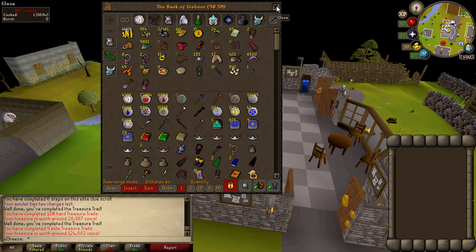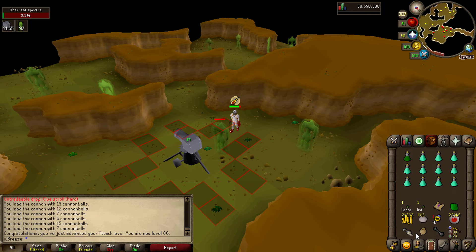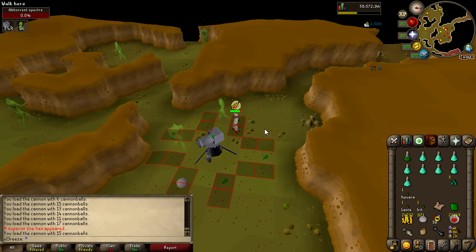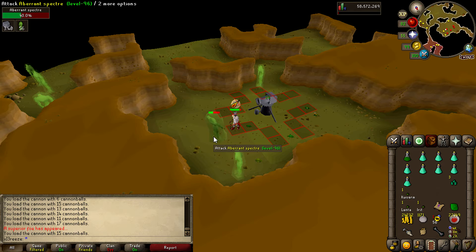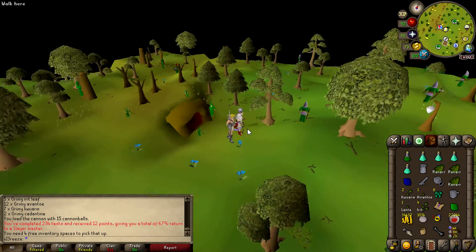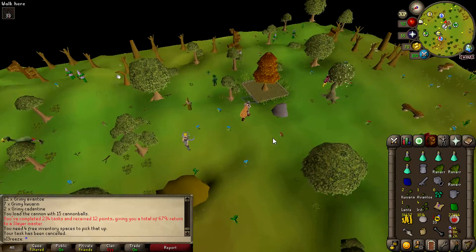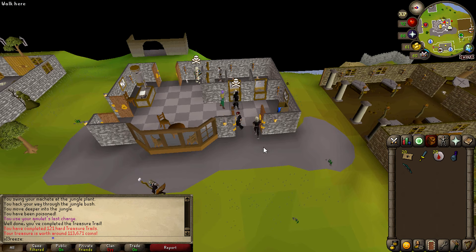Just missed it but there is 86 Attack — finally managed to get that. We are also 110 combat, which is really nice. Every aberrant specter superior for nothing apparently — for a level 250 that drop is pathetic. Drake task complete and back with another hard casket — better than the last one but still not worth it.